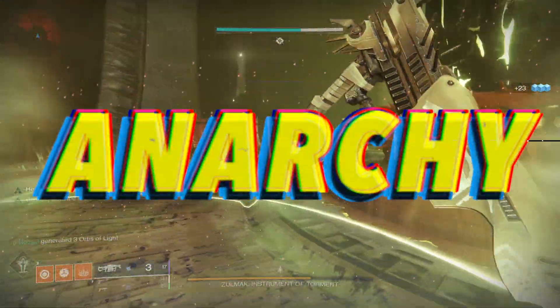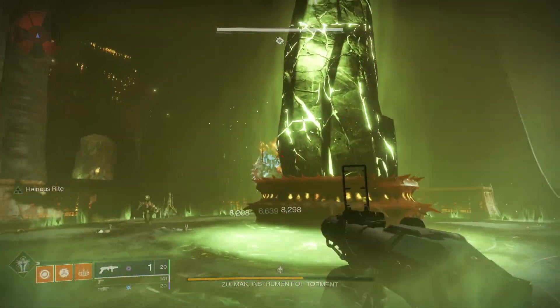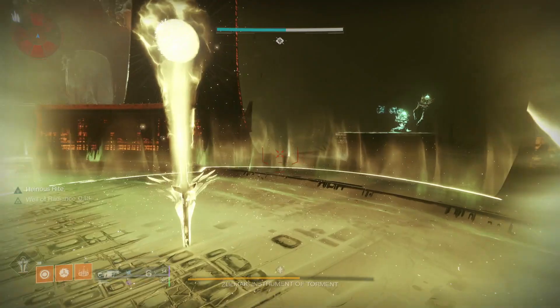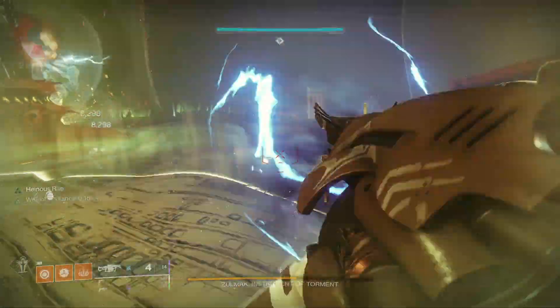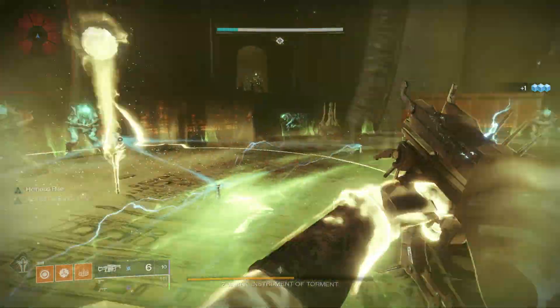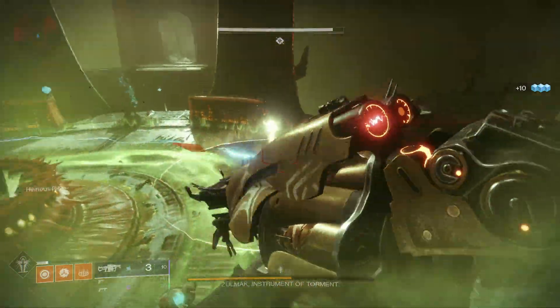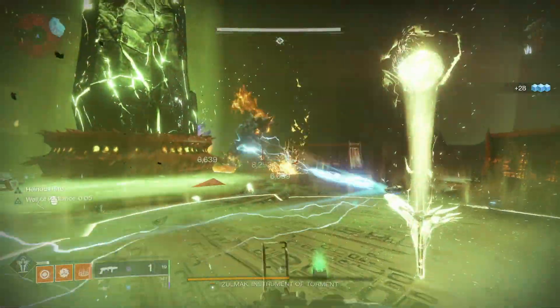We're talking about a 150 RPM arc grenade launcher that is acquired as a random drop from the final boss in Scourge of the Past Raid. In July, after the launch of Season of Arrivals, we had some clear message from Bungie developers — they're going to wipe out I.O., Titan, and Mars planet activities from the game.